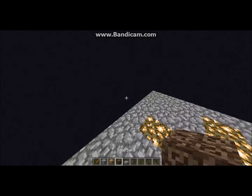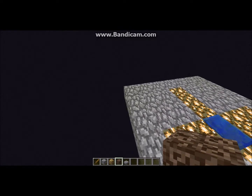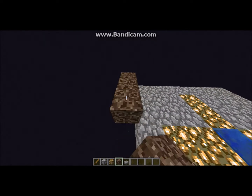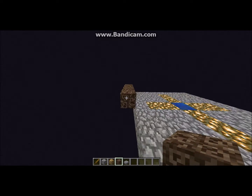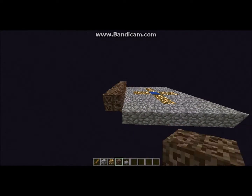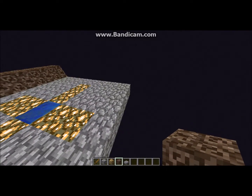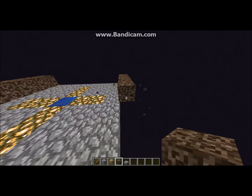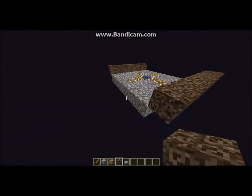Once you've got that done, you want to choose two sides, and build a row of soul sand up and diagonal one from each side. It should look like this.